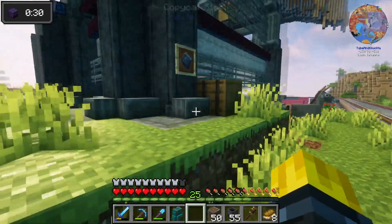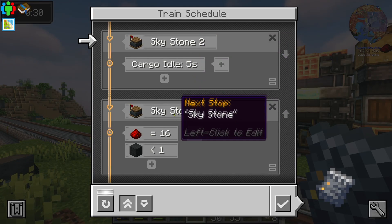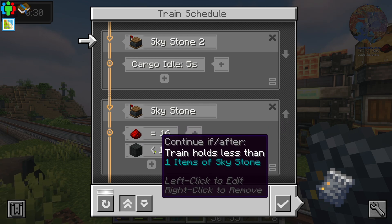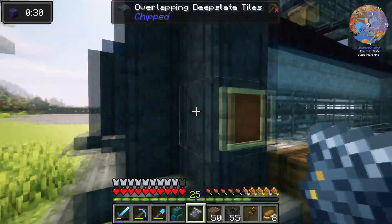I think this setup is going to work. I set up a train schedule. So it's going to go to Skystone 2 - that's where the catalyst is. This is Skystone Station. I want it to load 16 pieces of redstone dust, and I want it to offload Skystone. So when this train shows that it's less than one, it should continue and go back to Skystone 2. I've never used these conditions before, but somebody in the comments suggested I use this for loading the redstone, so we're going to try it. I'm hoping the train only loads 16 pieces.